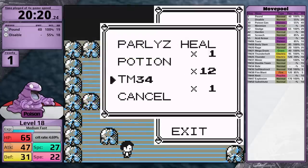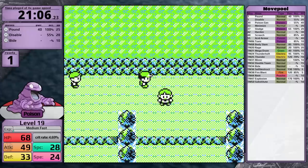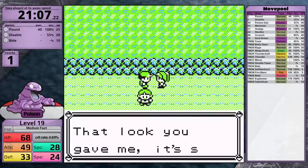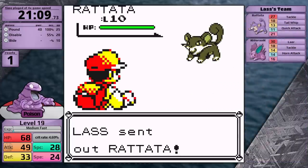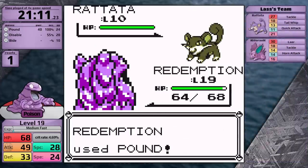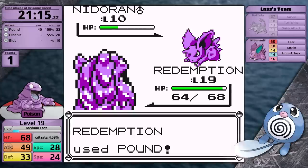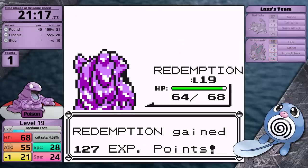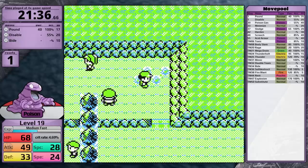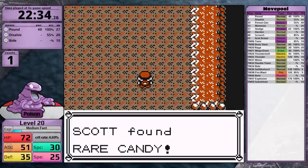Another slow start for a first stage poison type. I teach Grimer Bide so that if I get hit by Sand Attack, I have a move that bypasses accuracy checks — it can be clutch against Rival 2 or the Pidgeys on Nugget Bridge. One advantage of having to level so much for Brock is that I don't need much training in the next section. With Pokemon like Poliwag that can beat Brock at a low level, you need lots of training afterward for Misty or Rival 2. So I stay on minimum battles for Route 3, though once I reach Mt. Moon I do some additional training.